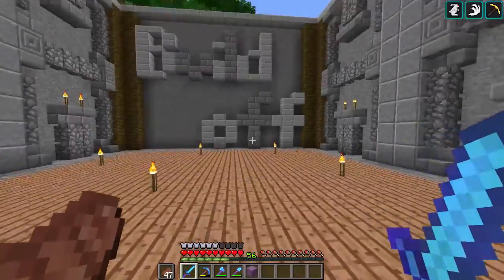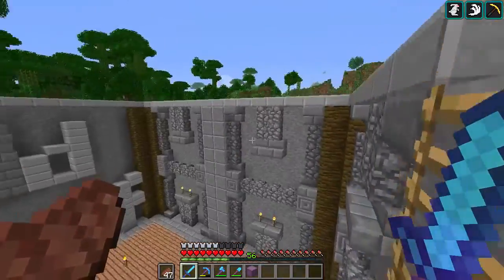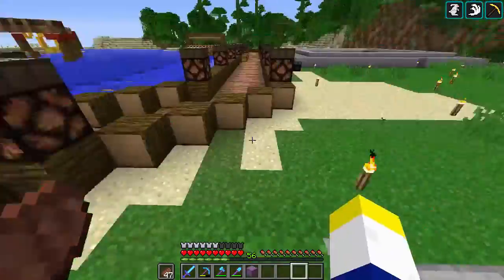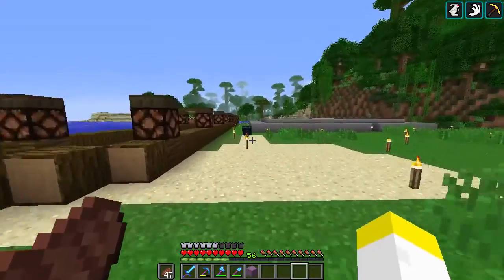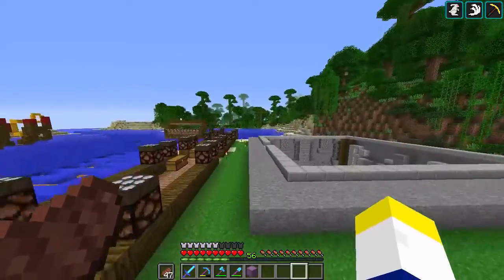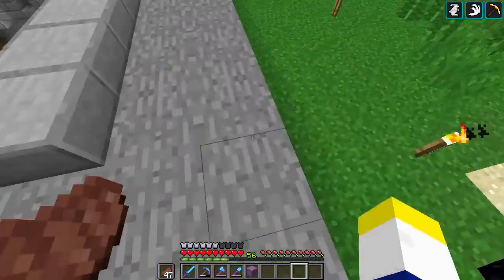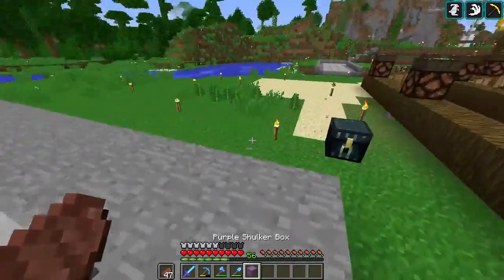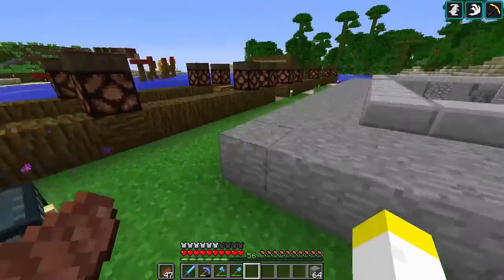I just wanted to show you the sign and the decoration of this. I want to figure out how to bring this path over there without it looking too weird. I guess this is stone brick — well, mostly stone type blocks. We could connect it with some stone.